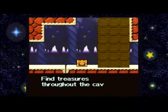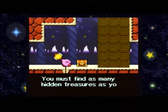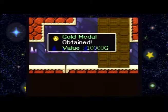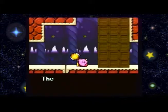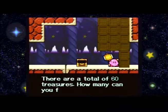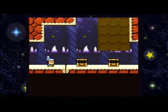Alright, time to learn, people. Find treasures throughout the cave — it's fun and exciting. You must find as many hidden treasures as you can. If you find a treasure, move Kirby to it and press up. Push X to see the treasures you found. There are 60 treasures in all — I said 80, I was wrong. There are lots of treasures hidden in various places. How many can you find?